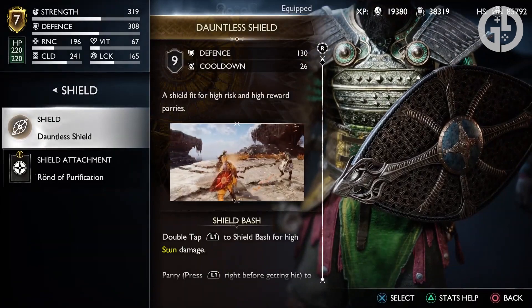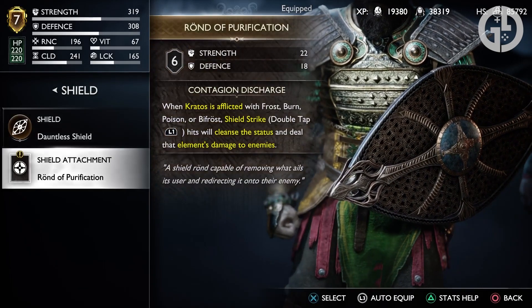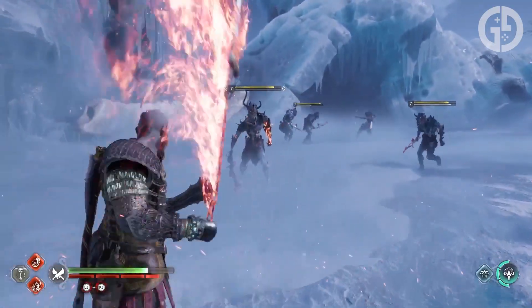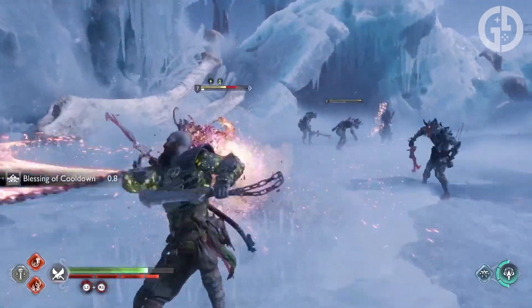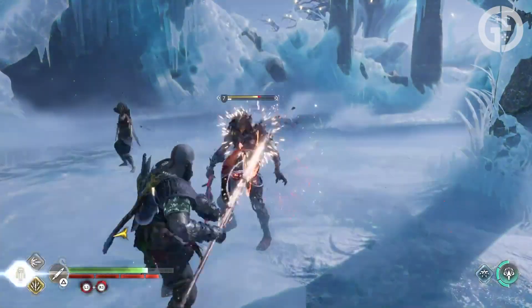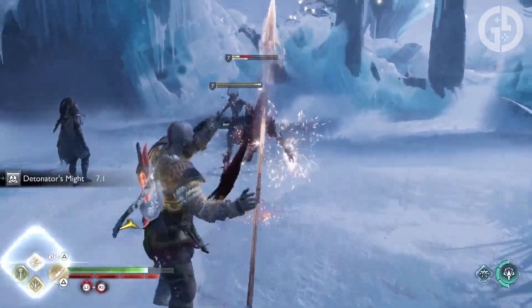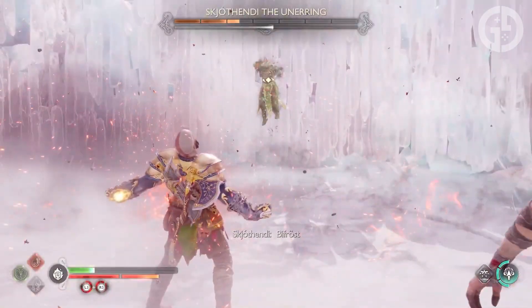With your weapons locked in, time for your shield. The Dauntless Shield is possibly the best shield in the game, provided you're willing to take some risks. It reduces your cooldown as well for some bonus boosts, and combined with the Rond of Purification, it's a defensive tank on your wrist. The Rond of Purification lets you pass negative status like Bifrost onto enemies using your shield strike, so dealing with Asgardian enemies becomes a cakewalk. Just keep in mind that the Dauntless Shield won't give you quite the defense buff of bigger shields, so if you're a bit more risk-averse, the Onslaught Shield might suit you better.